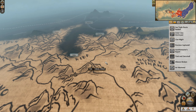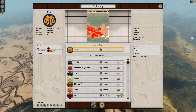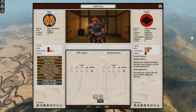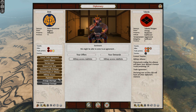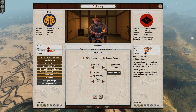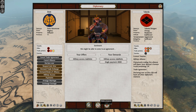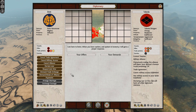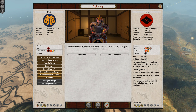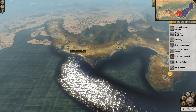Let's negotiate with the Takeda — I'll give you military access for indefinite access. I don't know why that's not on by default. If I'm in an alliance with you, I want you to be able to traverse through my lands. We'll get that deal done. Oh, they're actually at war. I thought the Hattori were a lot bigger but they're probably not. Well let's just leave it at that then.